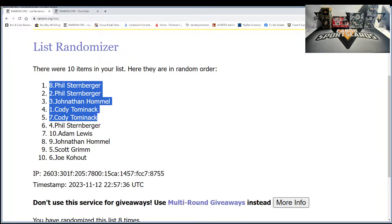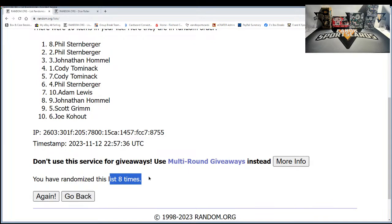So we got three winners: Phil, Phil, Jonathan, Cody, and Cody. Phil getting Panthers and Commanders - wait, I don't know why I'm saying Panthers, I mean Colts. Robert Woosley has the Panthers. Jonathan, you end up with the Broncos. And then Cody ends up with the remaining team.